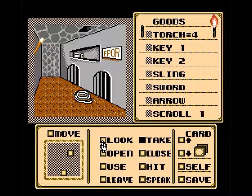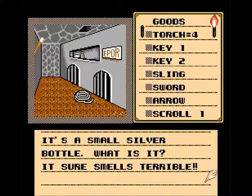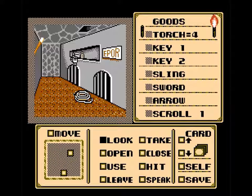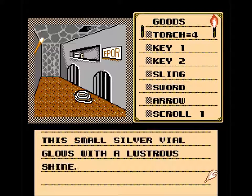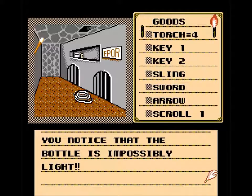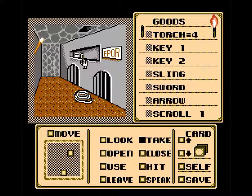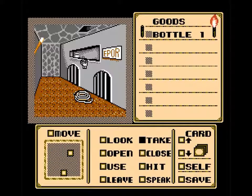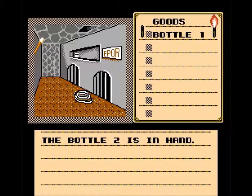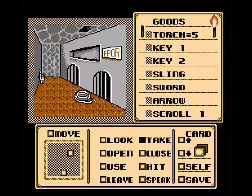We got some bottles. It's a small silver bottle — it sure smells terrible. 'The small silver vial glows with a lustrous shine; you notice that the bottle is impossibly light.' We'll take bottle one and bottle two. Can you take the torch? Yes! And then there's something on the wall here.